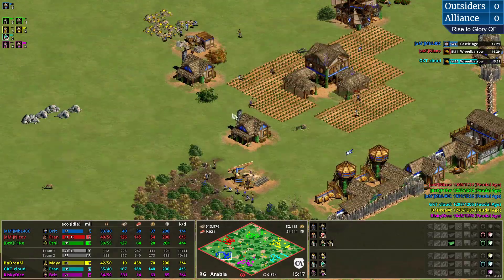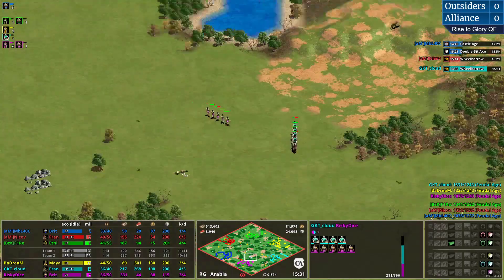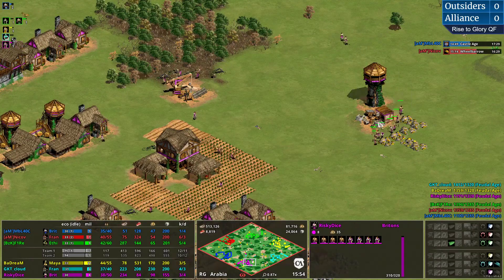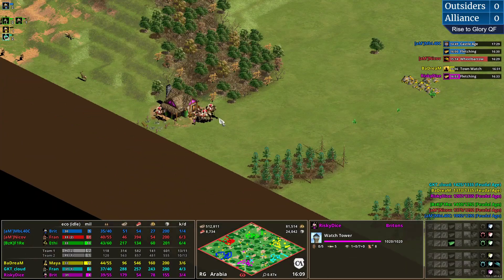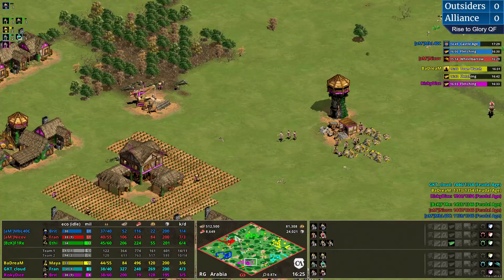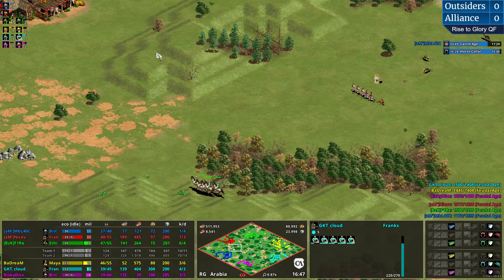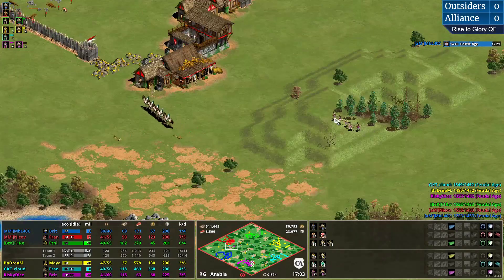As expected, MBL clicking up first to Castle Age at 17:29 - not the earliest timing, but with that drush and the damage created, beautiful performance so far. The others best advise to wall themselves up. You can see the big damage - a tower has been created, it's very hard to wall this up. Nikov with perfect sense to strike at the right moment and get a couple of villagers easily.